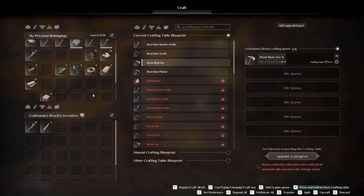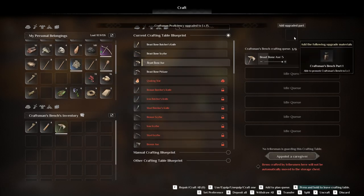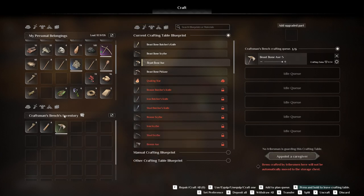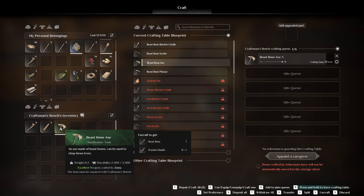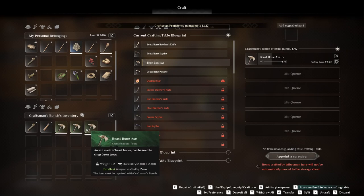Let's see which ones we get. I've tried to drag the tool in there — excellent! It's better than the one I had before. Is excellent the best? We had epic before. What would you say is better — epic or excellent?